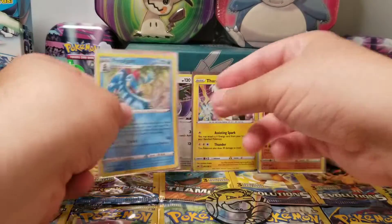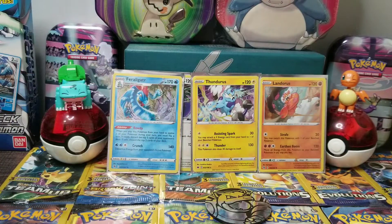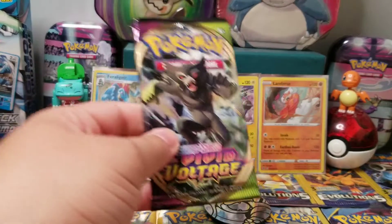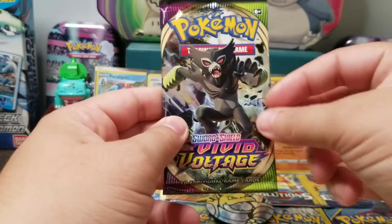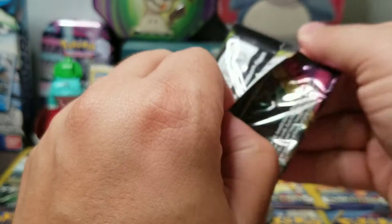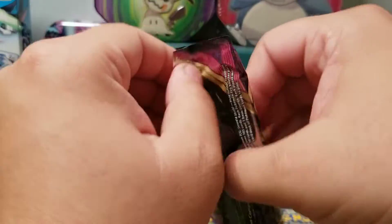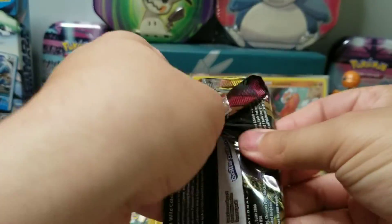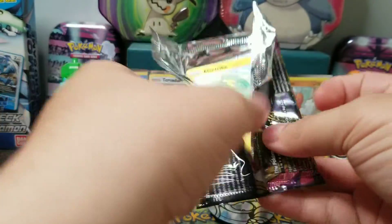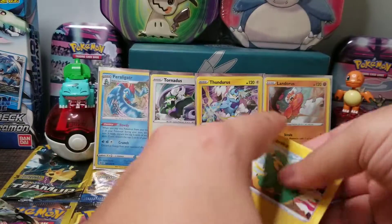So we got Feraligatr out of that Fusion Strike. Alright guys, stick around for the last pack. Final pack — we have Zarude. Vivid Voltage. So I think the most famous card out of Vivid Voltage is the big Pikachu. I've never pulled him. Maybe we may get lucky today and pull big Pikachu.